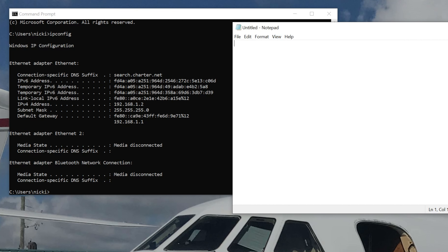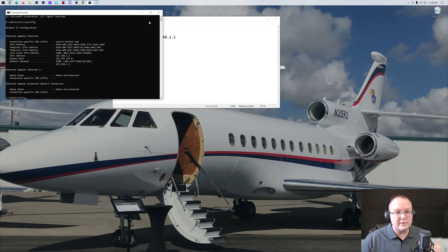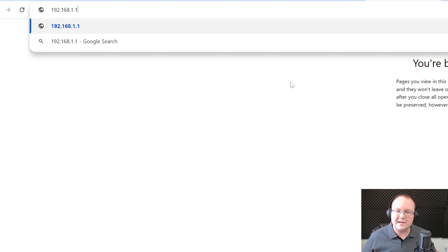For the default gateway, you may see two entries. You want the one that's just numbers — not the one with letters mixed in. In my case that's 192.168.1.1, but for you it could be 10.1 or something else. Close the Command Prompt and open a web browser. In the address bar, type in that default gateway — 192.168.1.1 in my case. You'll get some sort of login box. Enter your router's username and password — note that's different from your Wi-Fi password. There's a guide in the description on how to find your router username and password.